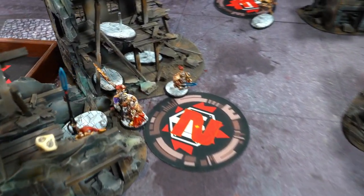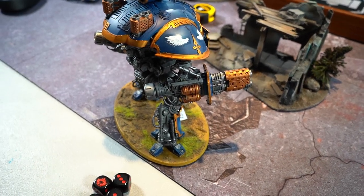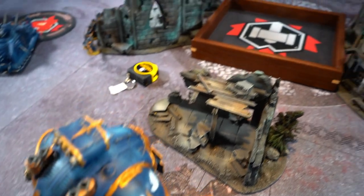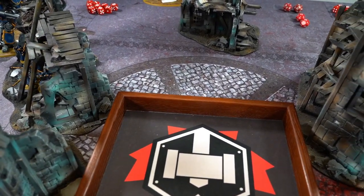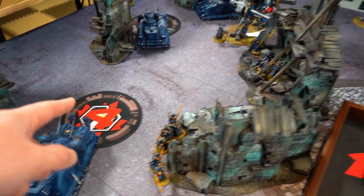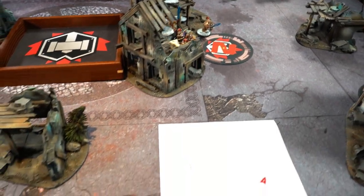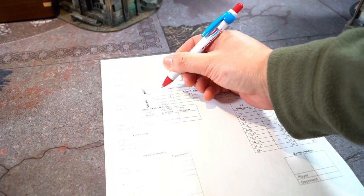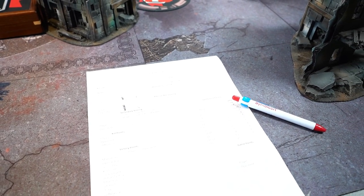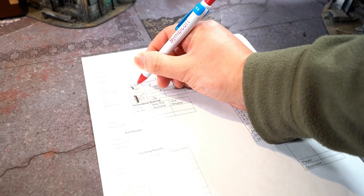End of Knight's turn two: they killed two of that Guardian unit, with one survivor. Maybe should have shot the bikes, but the melta is only D6 shots - more volume shots seemed correct with a 3-up invuln. Francois scores three eternal war points for holding three objectives and scores Secure Objective Four for maelstrom, discarding Secure Six and Secure Two and keeping No Prisoners. Francois is up four maelstrom points. Score: seven to four for Knights, then I score two for Defend Objective Six - making it seven to four... actually heading to my turn.